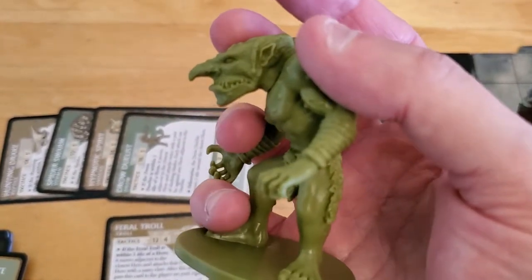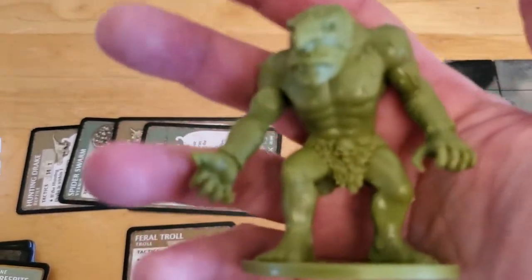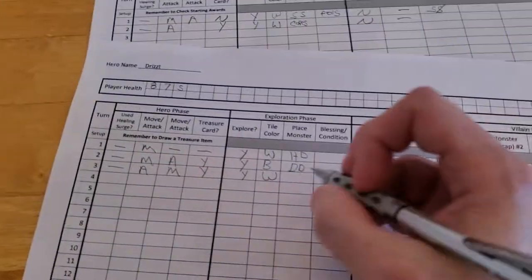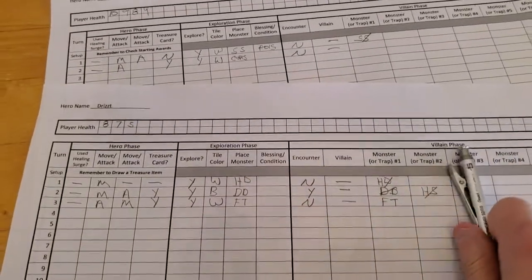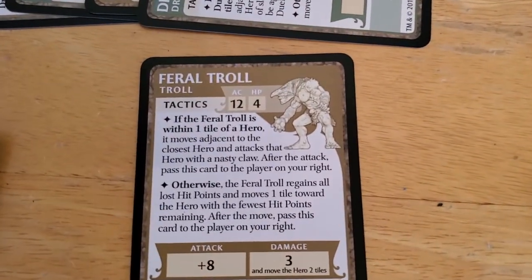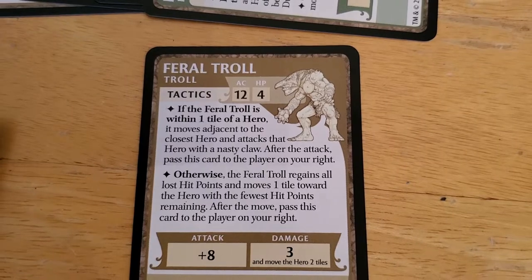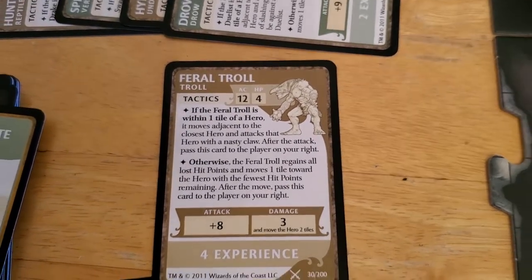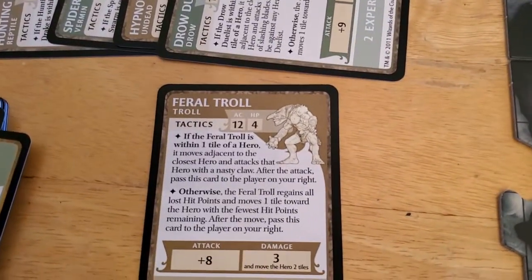We'll grab the Feral Troll — I do like that it's a larger mini, pretty good mini — and we'll place it on the mushroom stack, although it's pretty much just taking up the entire hallway. We got the Feral Troll, no villain, no encounter to activate. So now the Feral Troll will activate. If the Feral Troll is within a tile, it moves adjacent to the closest hero and attacks that hero with a nasty claw. After the attack, pass this card to the player on your right. So this Feral Troll is kind of like a villain — it's going to hit everybody. So he's just going to step forward.